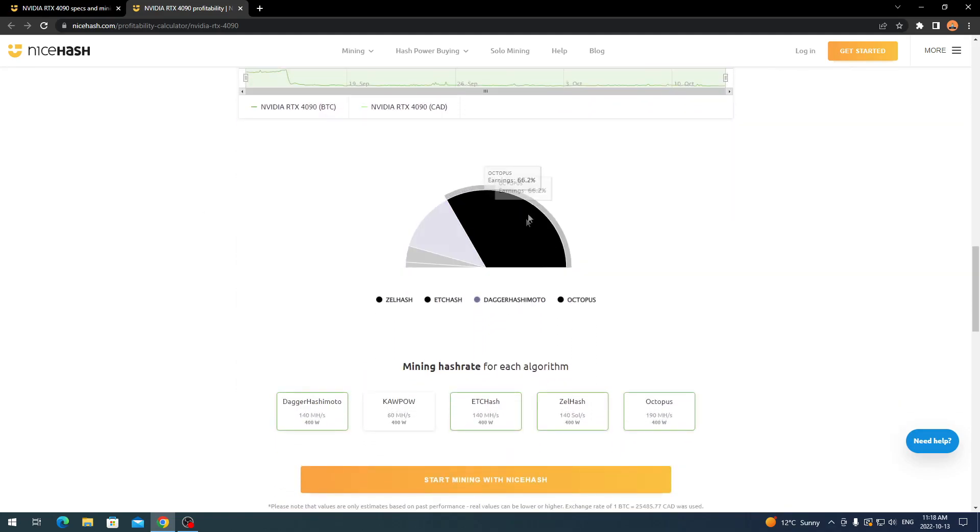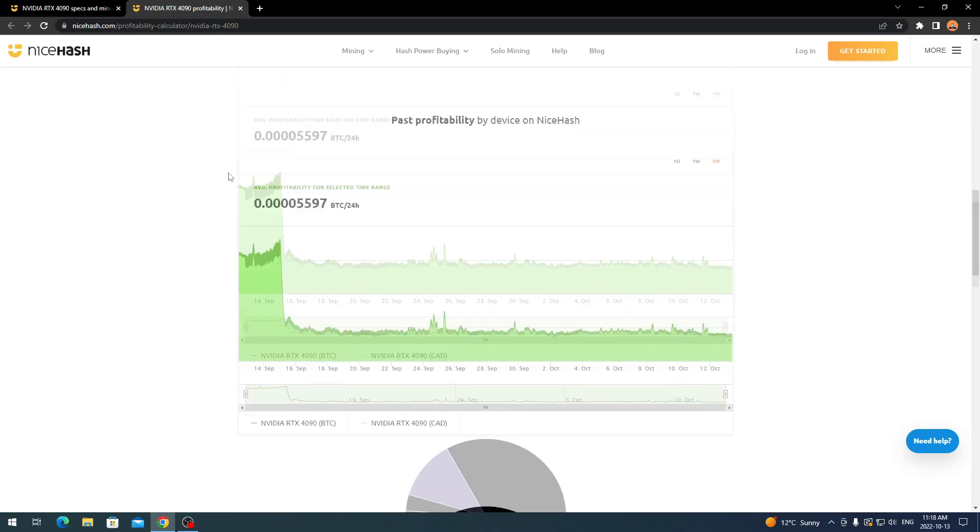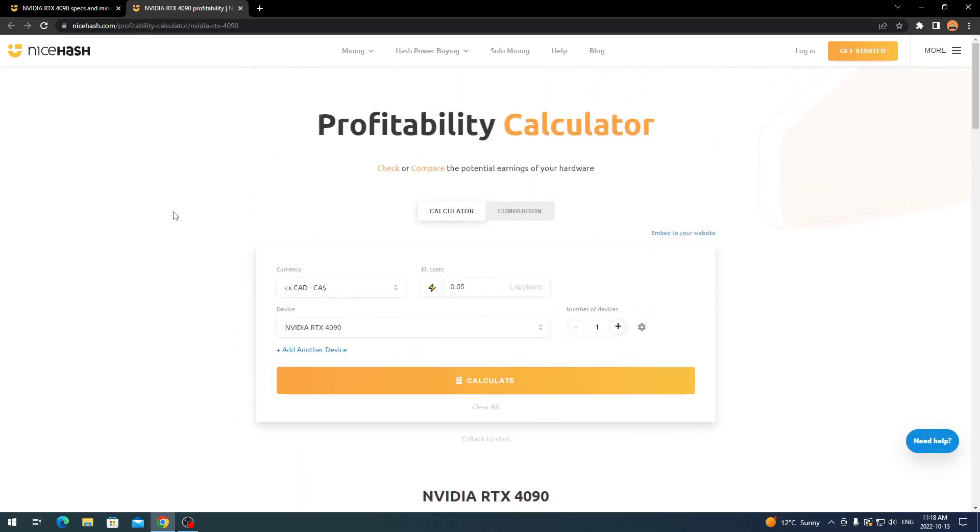Scrolling down, we can see what people are actually mining right now. The top algorithm is Octopus, then DaggerHashimoto at number two, ETChash at number three, and ZelHash at number four. The hashrate sits at roughly 140 megahashes per second give or take depending on your settings. Overall it looks like it's going to be a pretty solid card when it comes to mining.